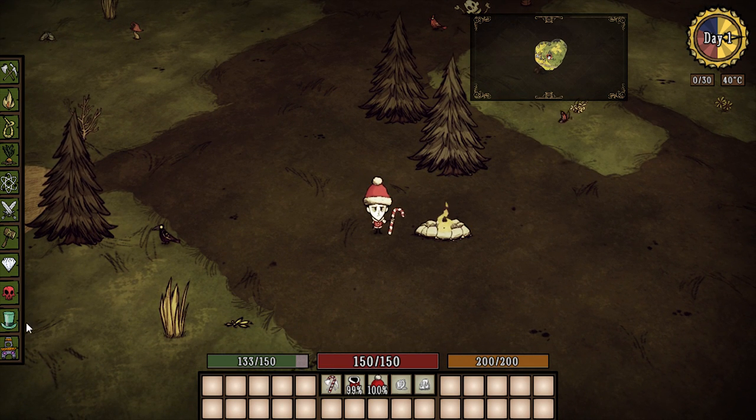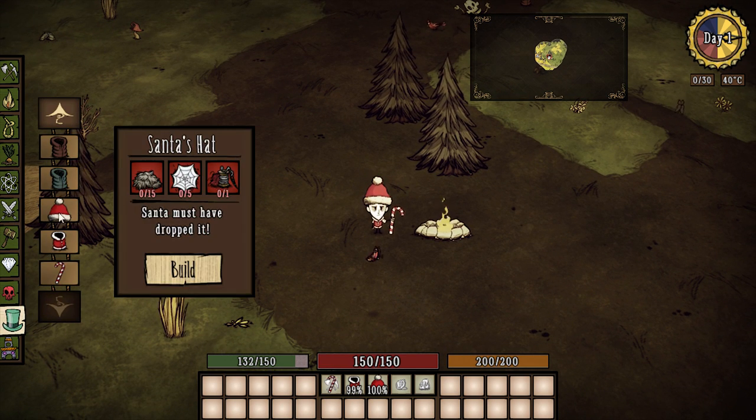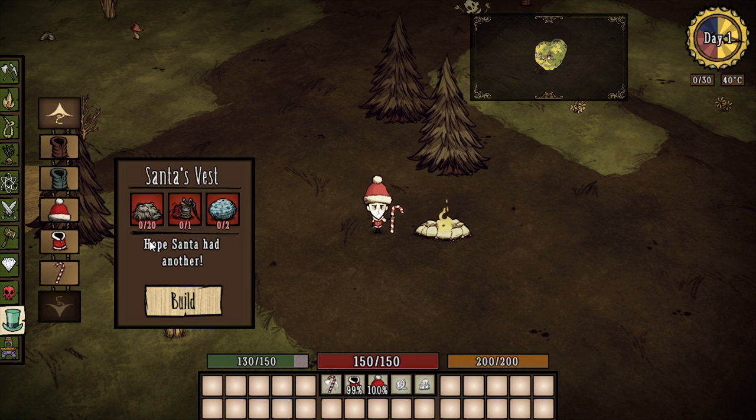All three items are crafted under the dress menu, right at the bottom. The Santa hat costs 15 beefalo wool, 15 silk, and one sewing kit. That is a steep hat, but for what it's worth it gives you some pretty awesome armor.